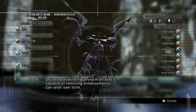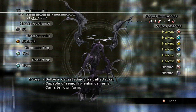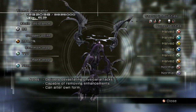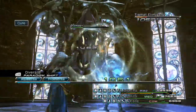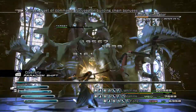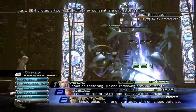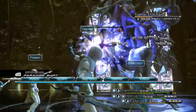At this point he will change forms and fall to the ground. If you go to the Libra screen again, you'll see that his status immunities are gone, so now you can inflict De-protect, De-shell, and Slow once he's changed form and is on the ground. Switch over to Infiltration and debuff him.